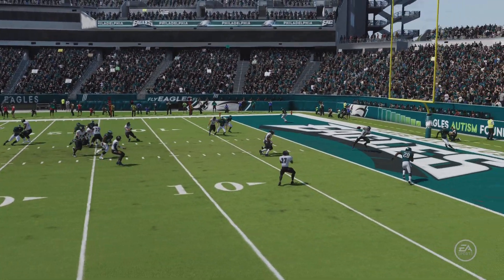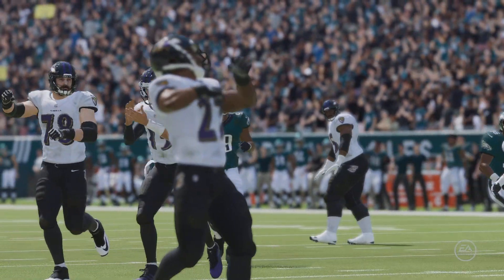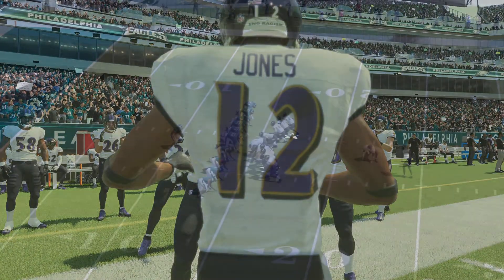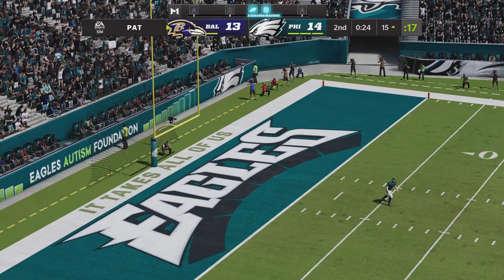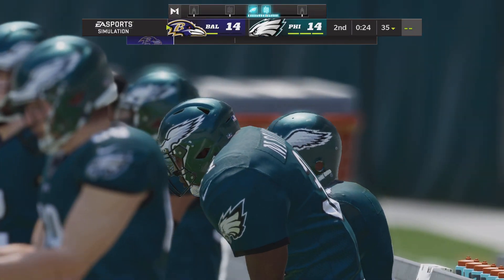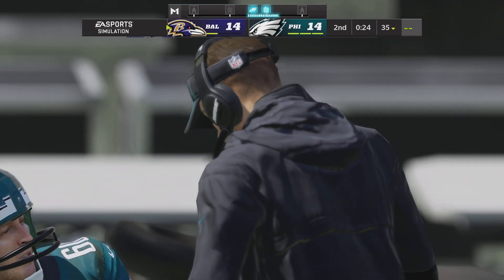I don't think it's any state secret to know what they were saying before this drive: let's punch one in the end zone and go into halftime feeling a lot better about ourselves. Tie things up, and then you get a brand-new ballgame. Tucker to add the PAT — and we've got a good one brewing. We're all knotted up at 14. A pretty time-consuming 10-play drive capped off by the Baltimore score.